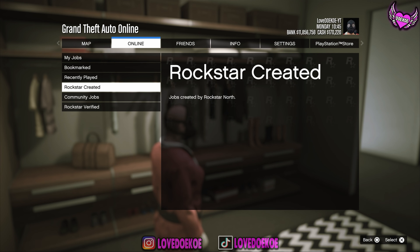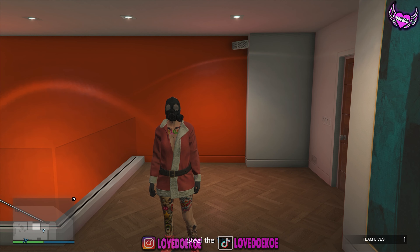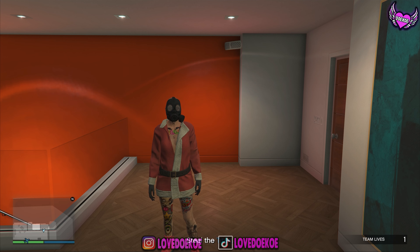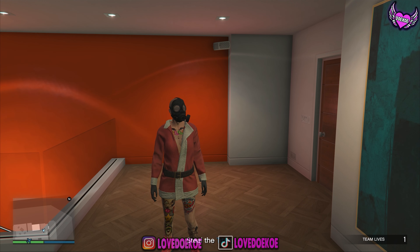Now open up your pause menu and start any mission from Rockstar Creative. Once you spawn into the mission, you should look like this — without the black top on and with the gas mask still equipped. If you spawn differently, you need to restart your game and try again.